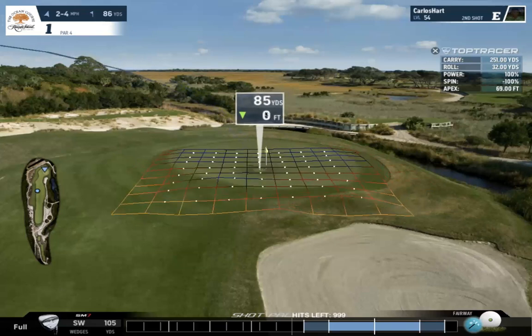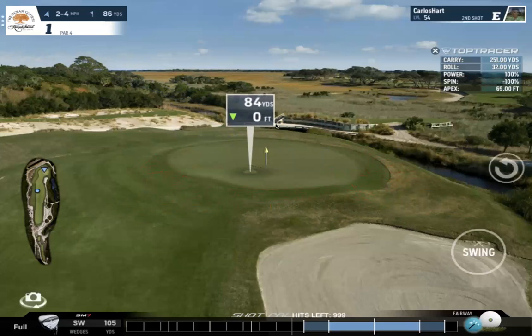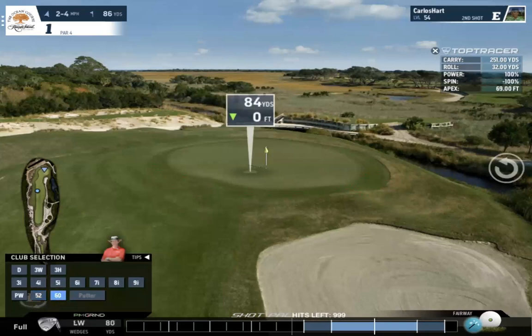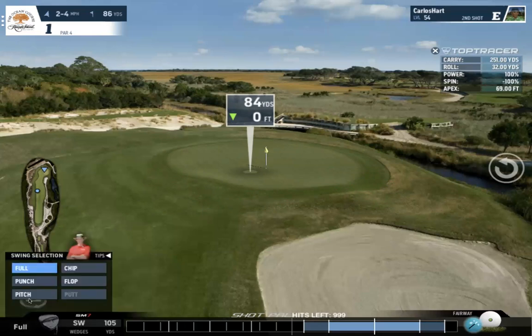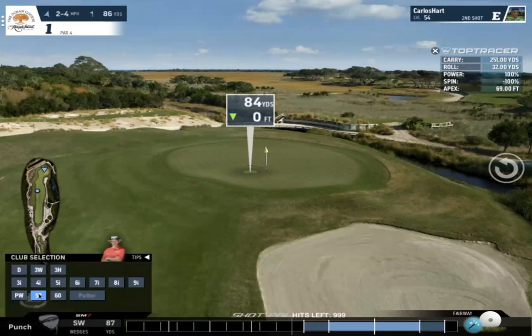I'm targeting 84 yards — that's going to be my shot, with no elevation. Looking at my club bag: I have 80 yards with the lob wedge, and with the 52-degree sand wedge I have 105 yards. When it comes to wedges, the easiest thing to do is punch it, because a punch with wedges goes almost as high. With the 3, 4, and 5 iron, a punch shot is super flat.